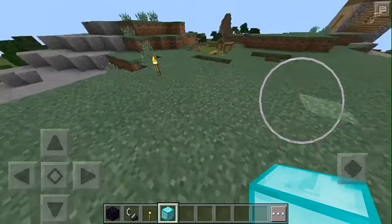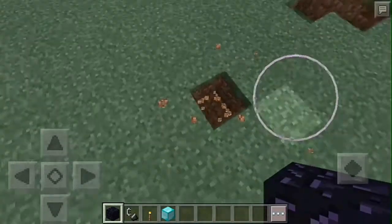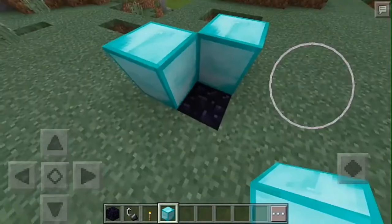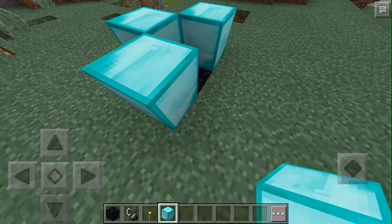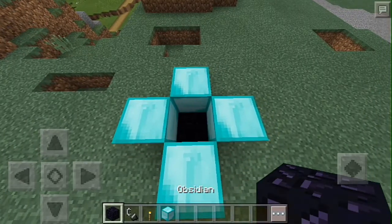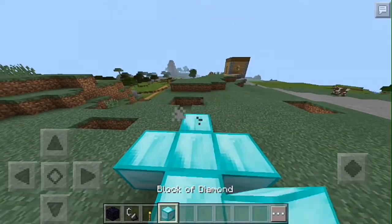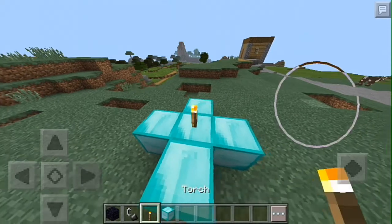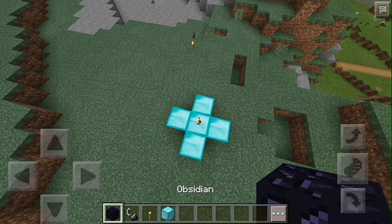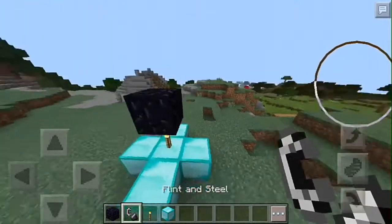So just easy, guys. This video is just short and easy. First you need to dig, put the obsidian down, put the diamond block, then put the flint in the center. Then cover with diamond, put some torch — one torch only — and then put obsidian on the top. Then put fire on every side of the block.